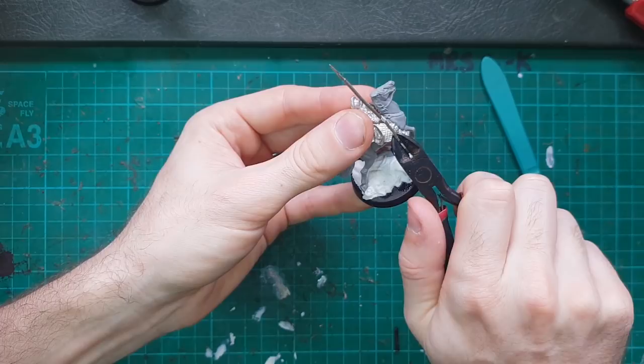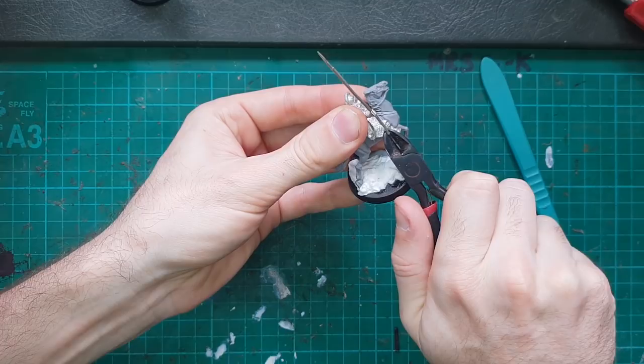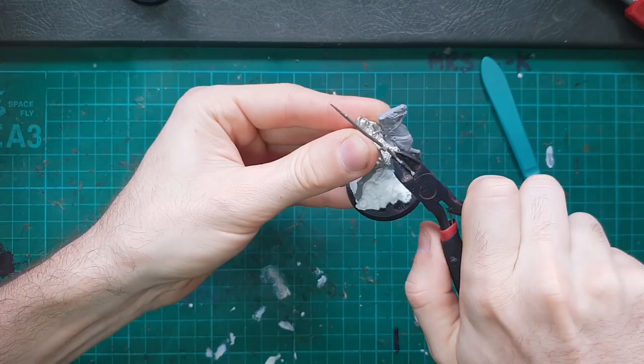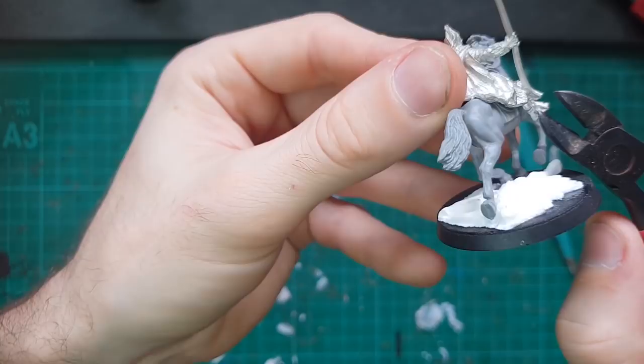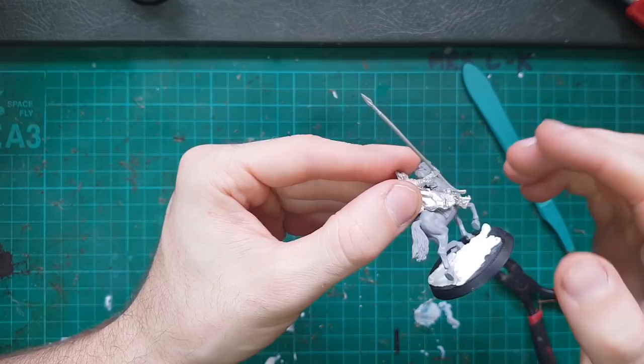I don't want to damage the leg that's there either. I've got a pretty good purchase - there we go, that's coming up. I'm just applying enough pressure to get in and under, but all of my force is going onto the pole itself, which is perfect because I don't want it on the armor plating. So you can see we lost a little bit of the pole, not really a big deal, but now that is free and we'll be able to clean that up.